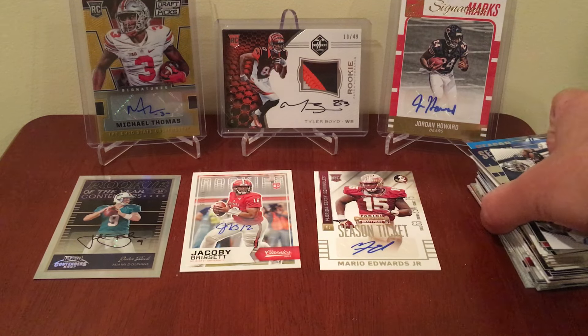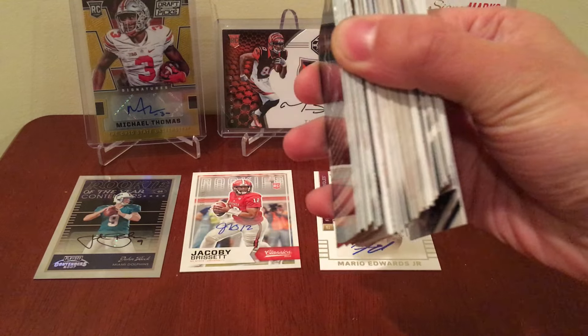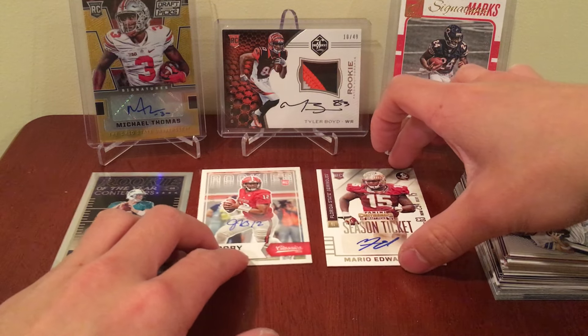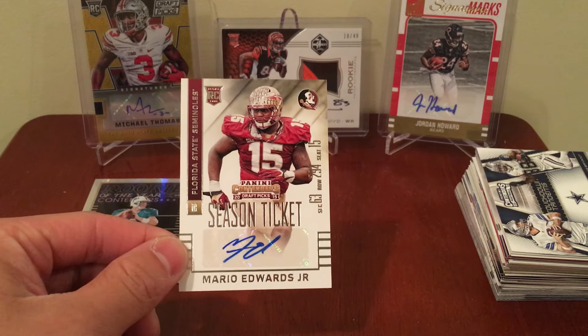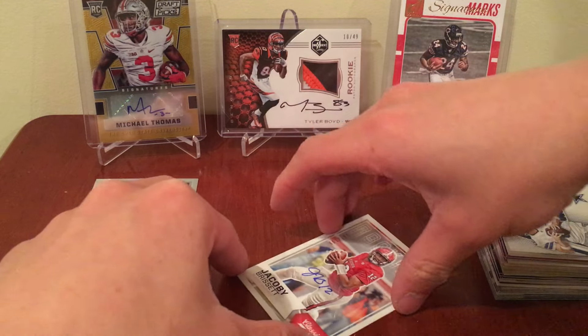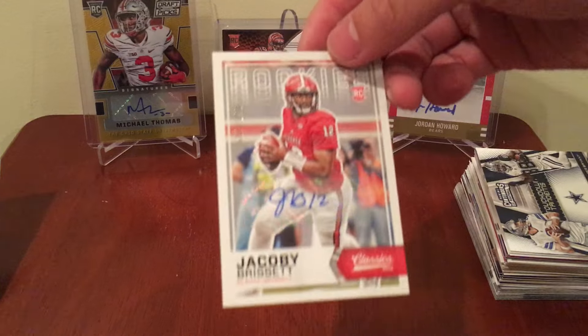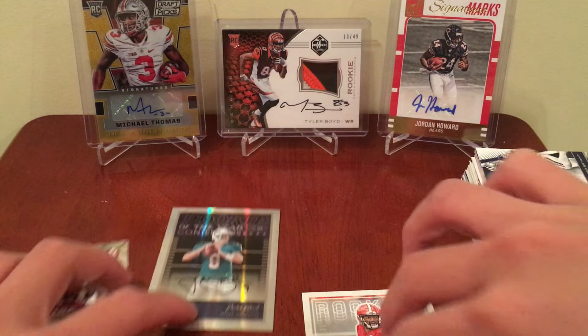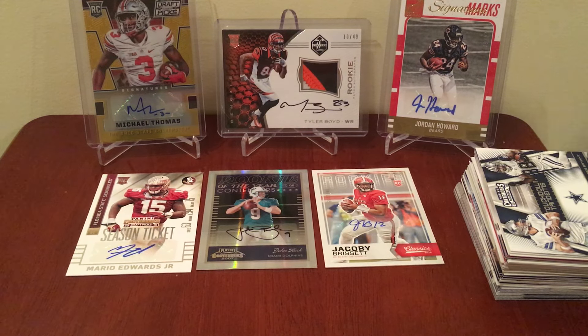Alright, so these are our cards — pretty much just base — and our three autos: Mario Edwards Jr., Jacoby Brissett numbered to 199, and John Beck numbered 16 of 50. Overall not too bad. Boombox — we got eight packs for $35 shipped, which honestly you can't beat. That's a pretty cool deal. I think I'll probably get a few more in the future. I don't know if I'm going to subscribe yet, still on the fence. But it's a cool subscription box — this and the Card Crate I think are the ones to go with.